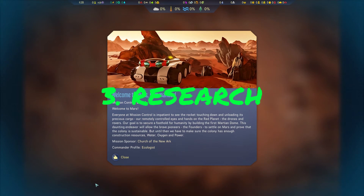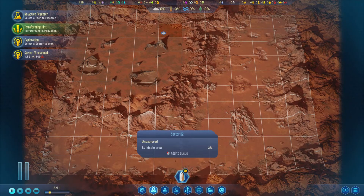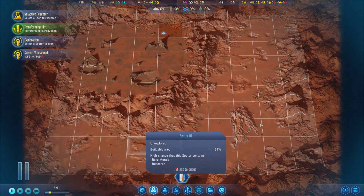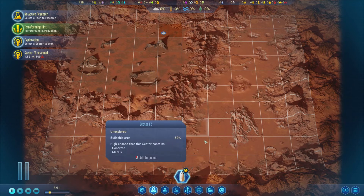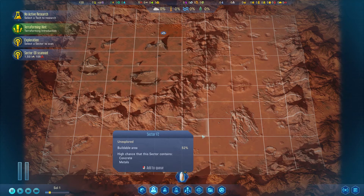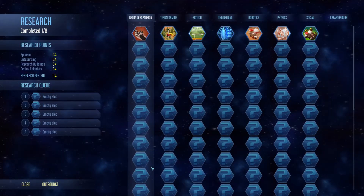The most important thing when you get into the landing screen is to pause the game. We are the Church of the New Ark, and our Commander Profile is Ecologist. Pause straight away — this is really important because you will do some discoveries sooner rather than later, and it's better to have those discoveries directed into the research that you want. This brings us to the third most important thing: research.